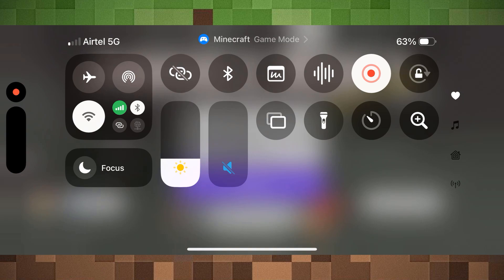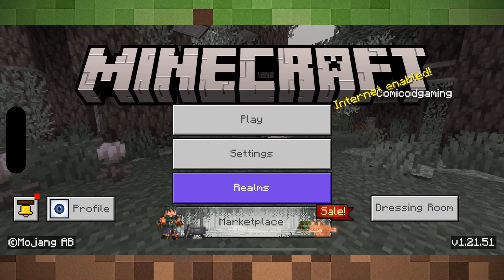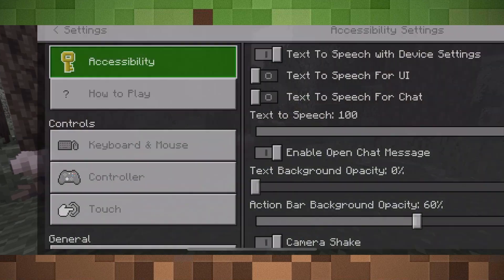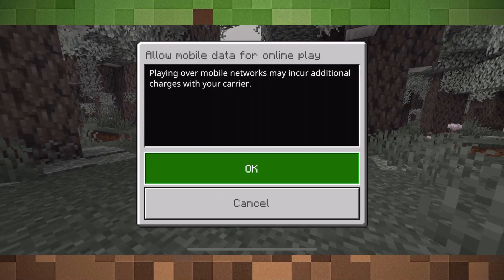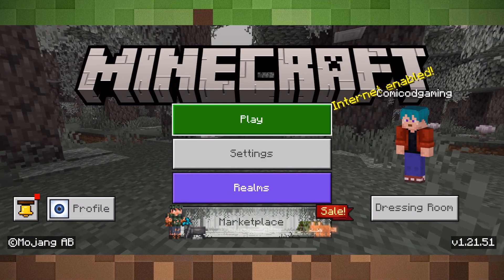Head to Settings in Minecraft, then go to General. Over here you're going to see the option to allow mobile data for online play. Go ahead and enable it, then head back to the world.